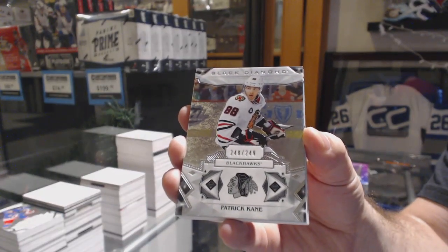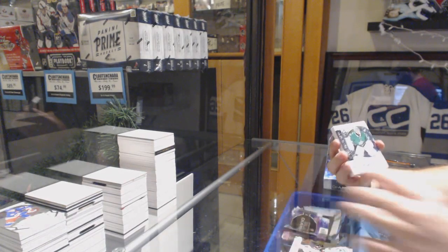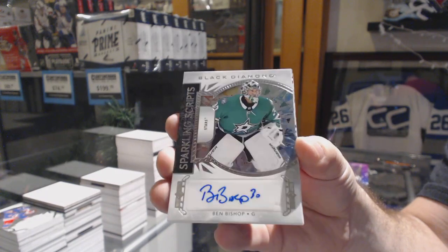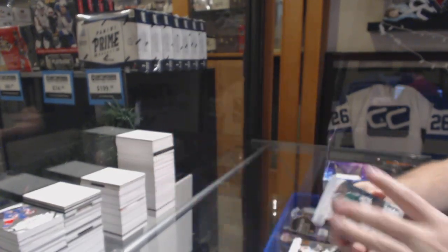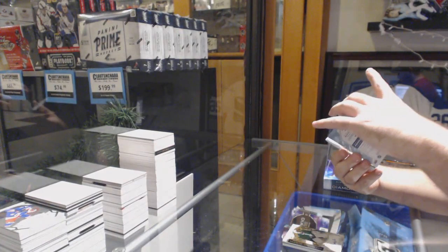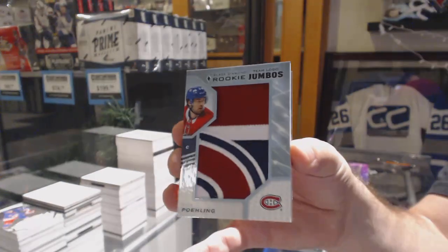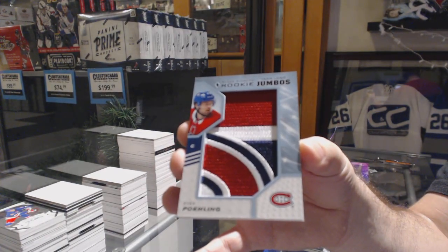A lot of solid boxes. We've got a Sparkling Scripts of Ben Bishop. We've got a Rookie Team Logo Jumbo — Ryan Paling.